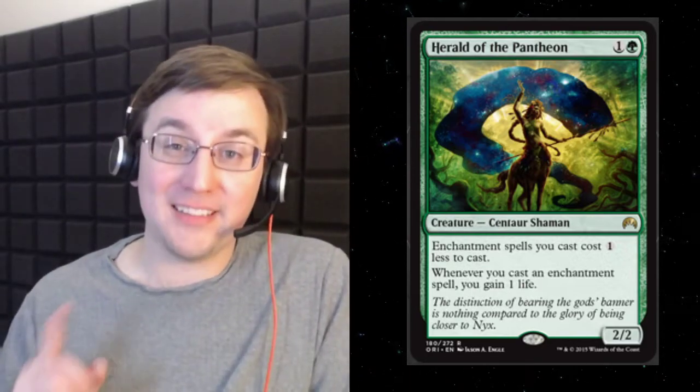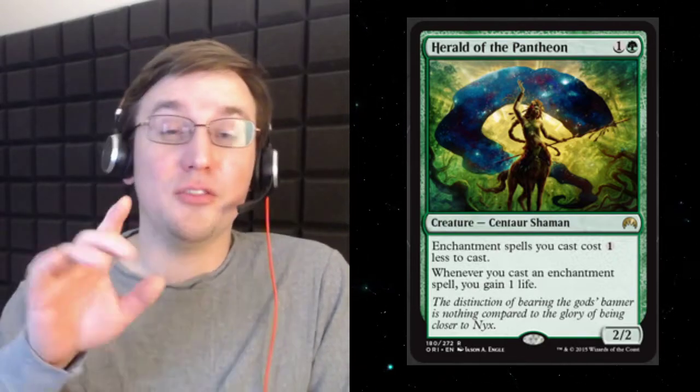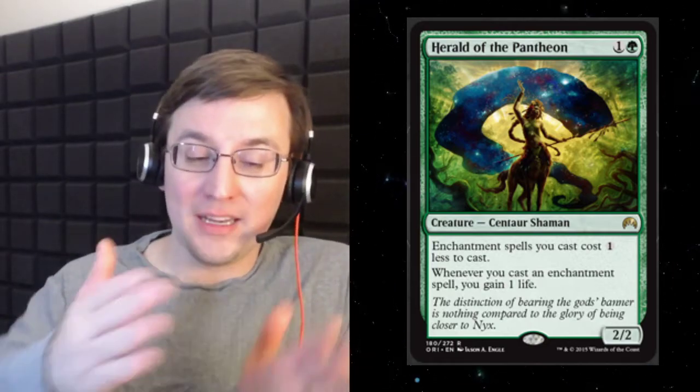The classic example where the expression came from is a card called Rampant Growth. It's a sorcery for one green and one generic — search your library for a basic land card, put it onto the battlefield tapped. You cast it on turn two, fix your mana by grabbing any basic land. It puts another land onto the battlefield, so when you untap on turn three with a land in hand, you now have access to four mana on turn three. You effectively skip your turn two to get that, but depending on what cards are in your deck and what they cost, that could help you out a lot.